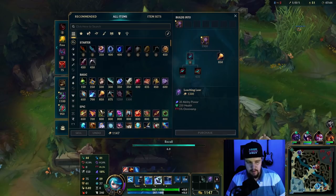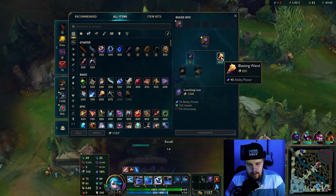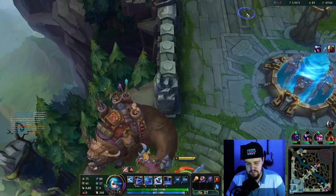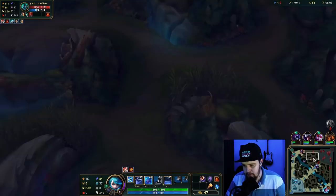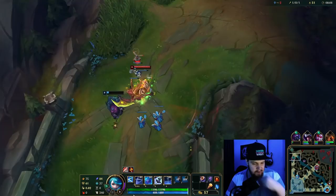I have the money to buy Blasting Wand. I'll sell the Health Potion — having Dark Seal is really good, so I'm gonna get Blasting Wand and Dark Seal here. This is basically the moment in the game where I can start popping off. This guy doesn't have his red buff currently, so I'm pretty sure his red's up — I'm just gonna go there straight away to fight him over it.